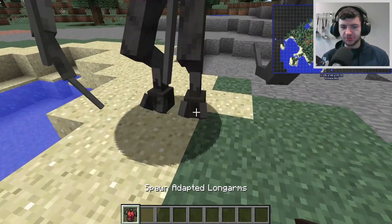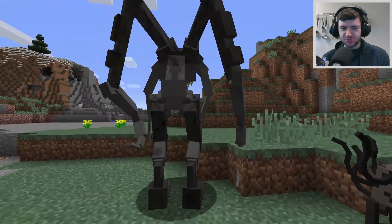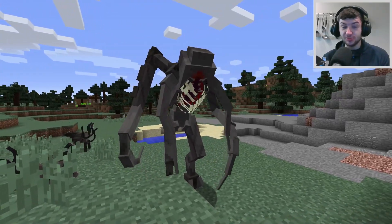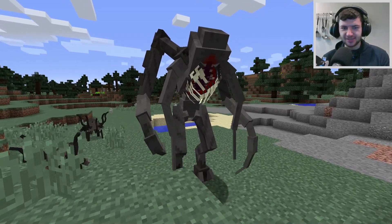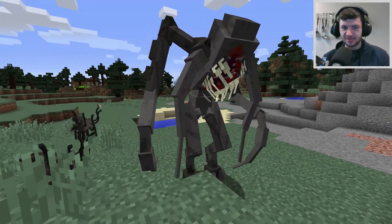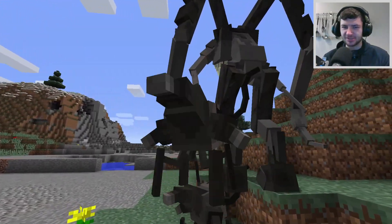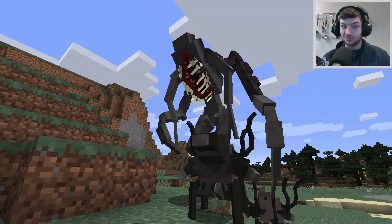There's also a brand new model for the mob called the Adapted Longarm — that huge creature with the exposed rib cage which sprouts from the front of its abdomen, and these massive arm tentacles with gigantic pincers on the end. It has a brand new model and animation. If you listen carefully you can hear creepy screams and growls, and even the rib cage bones open and close like a mouth in the middle of its chest. It looks absolutely amazing.